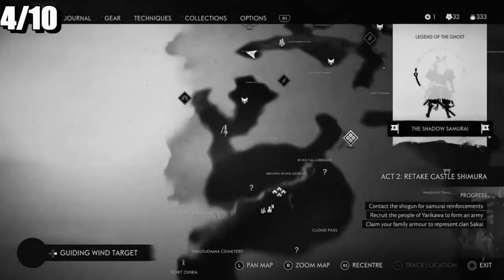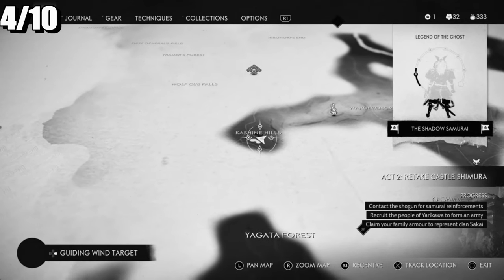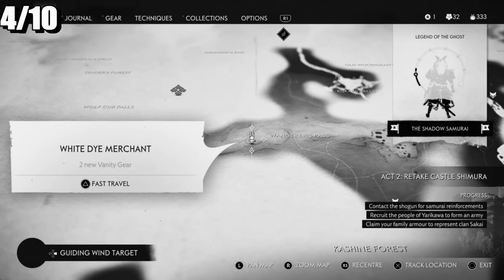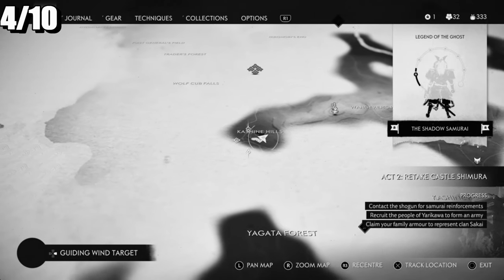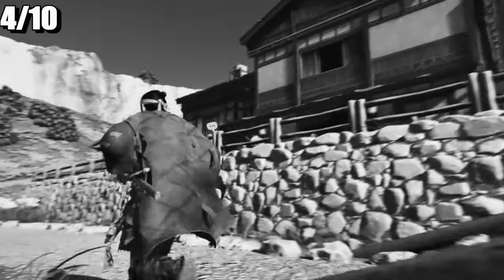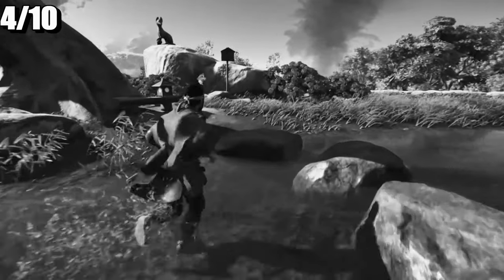The next one is going to be the Kashin Hills, just near the white dye merchant. Come over here - there is the house. Go to the garden instead because the site is over here.